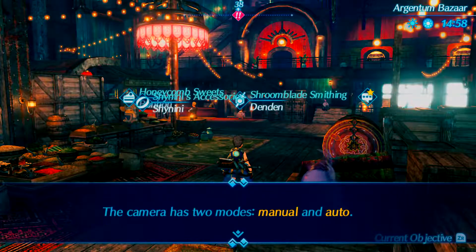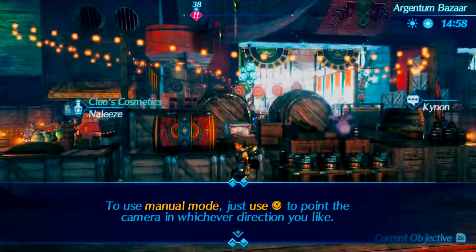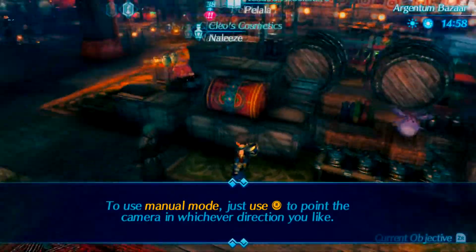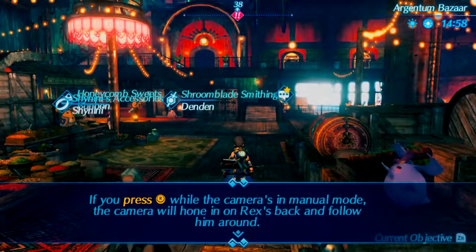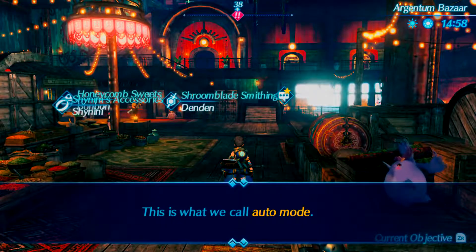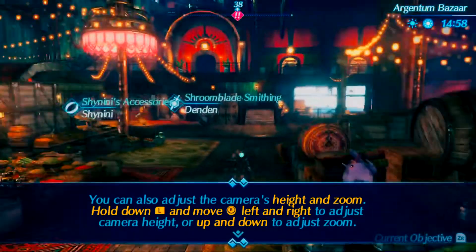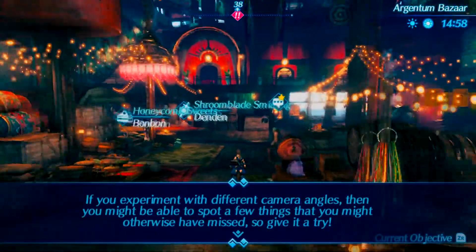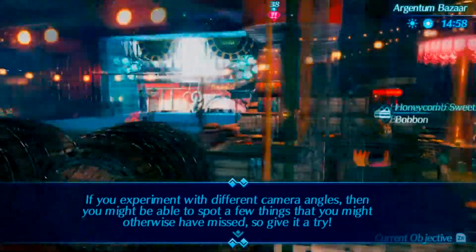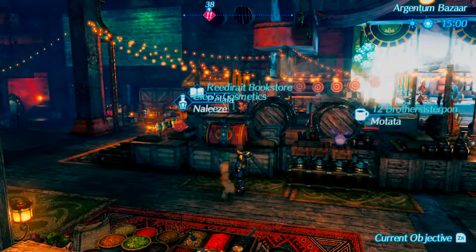Hold up a second — should explain how to control the camera. Two modes: manual and auto. In manual mode you use the stick to point the camera in whatever direction. If you press X it will hone in on your back and follow you around — that's called auto mode. You can also adjust the camera's height and zoom by holding down L and moving. That's actually really cool. If you experiment with different camera views and angles, you might be able to spot things you might otherwise have missed.